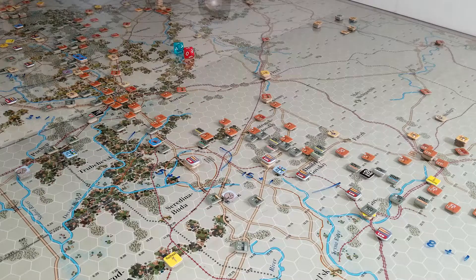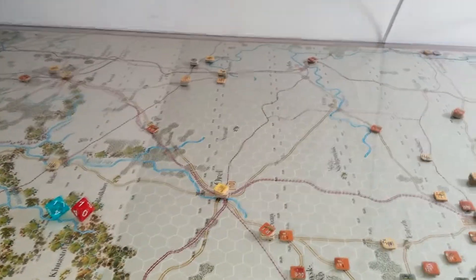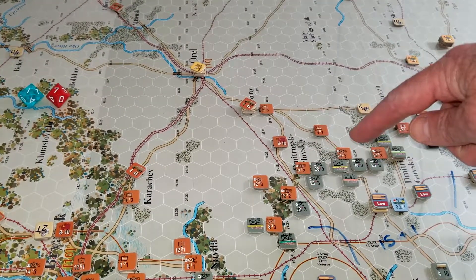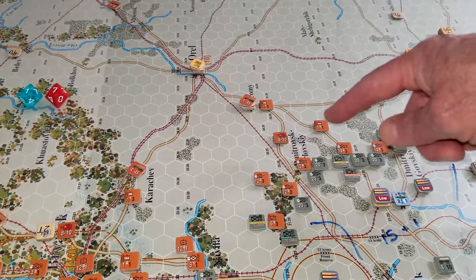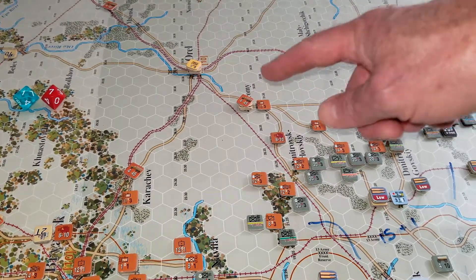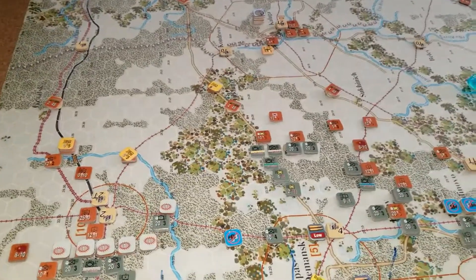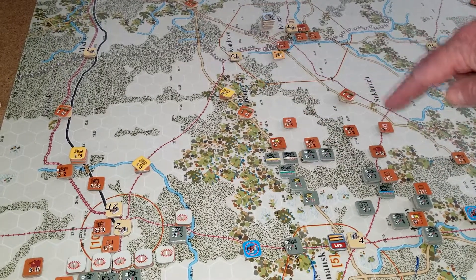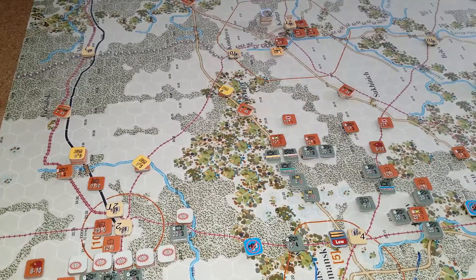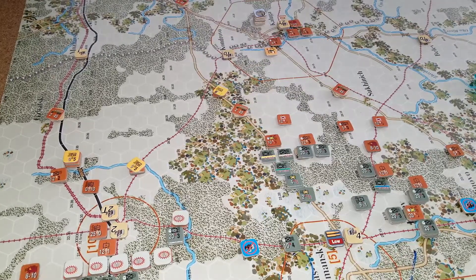That stinks because they had this big old gap here. They had this big old pocket here. Soviet armor came down here and attacked and there's another piece somewhere in here. The Russians were able to get stuff over there, which will slow the Germans up. Up in this area here, I had a huge breakout going right here, and now the Soviets have managed to throw armor and some infantry up in here because I didn't have enough supply to push.